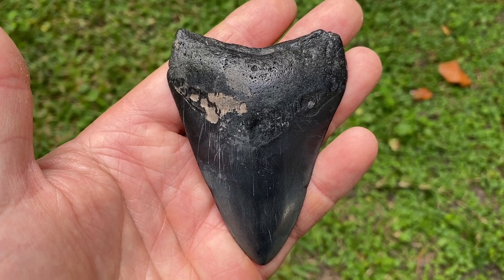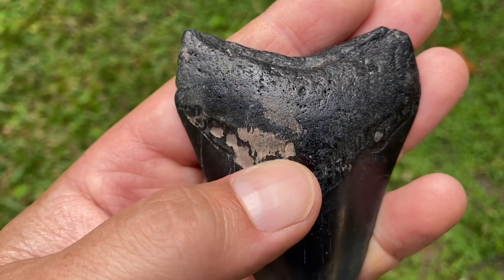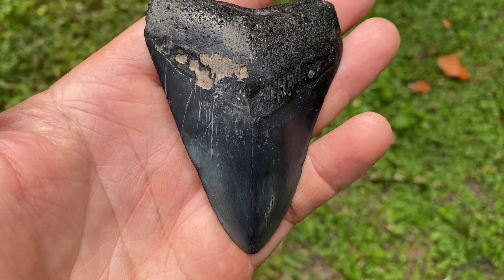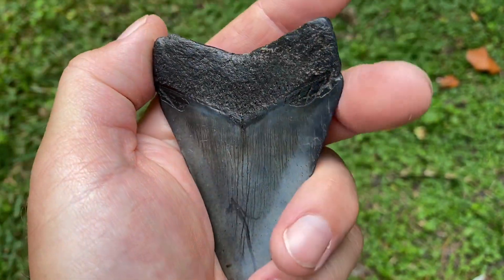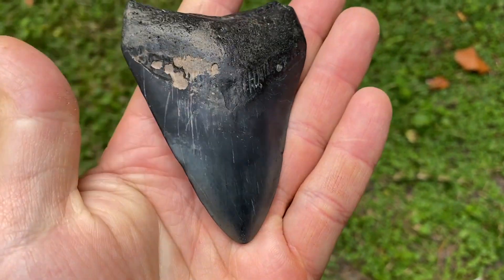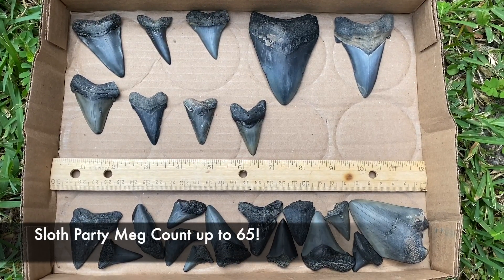This one's four inches exactly. Got some pitting right there but it's not too deep. Good root, decent blade, got all the enamel on it. It's polished too — I love the way the teeth look when they come out of the sand. They have that polished look to them.